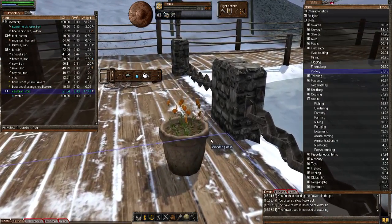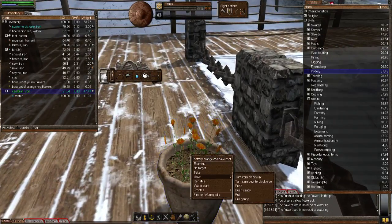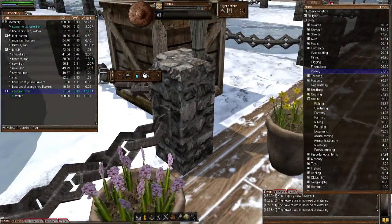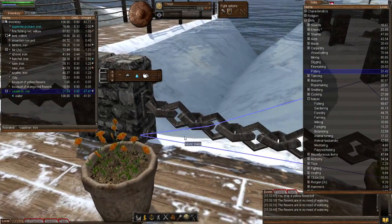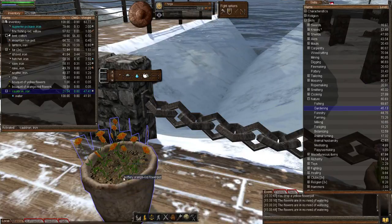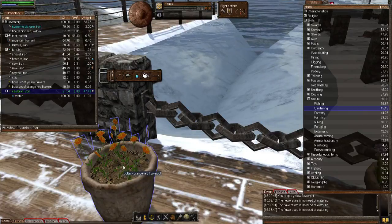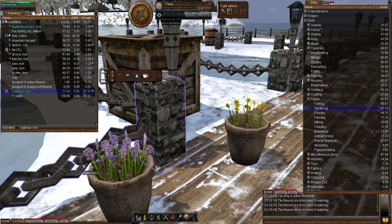Wurm will slap you down - today it says the flowers are not in need of watering, because we've only just placed them. You'll have to leave it a certain amount of time before you can water them. But when you do water them, not only will you get skill gain on your gardening, but you will also be repairing damage done to the flowers in the pot and it will stop them dying. That's why you water them. So there we go, that's our flower pots.